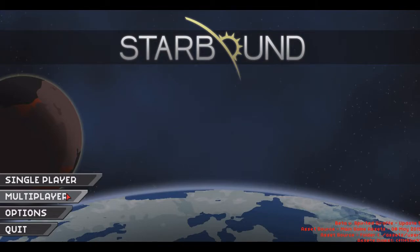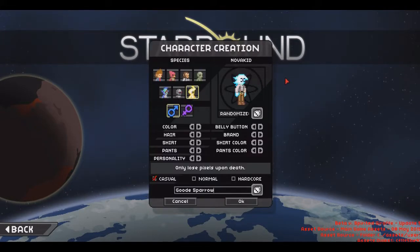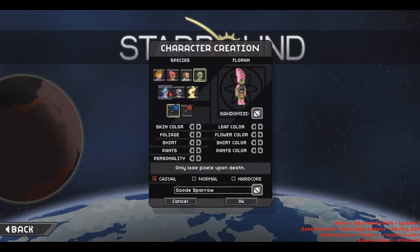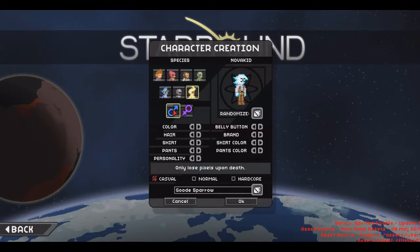We're gonna create ourselves a new character, and if he is generous enough he will be joining us for this first episode. He has much more experience in this than I do, so he's probably gonna have to walk us through how to play it, because I really have no idea. First we can choose ourselves a species: humans, Avians, Apex, Florians, Hylotl, Glitches, and Nova Kids.